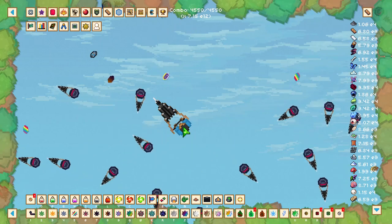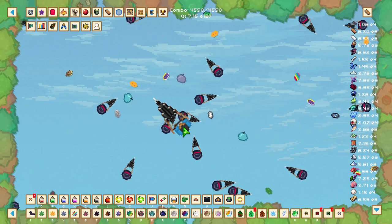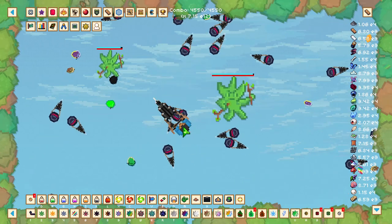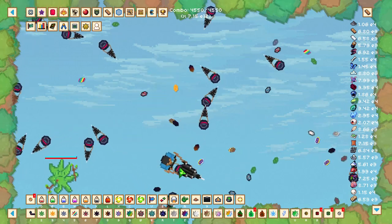Once you enter the celestial plane, you'll realize that celestial leaves don't spawn like regular leaves do, but you can get celestial leaves by killing the enemies on screen.